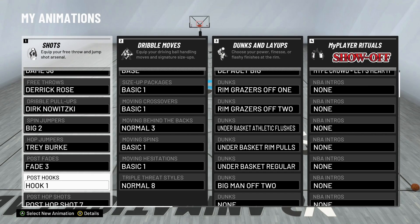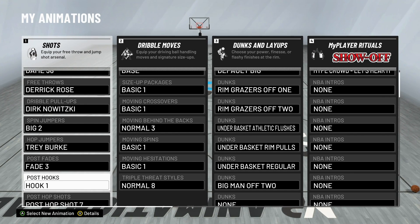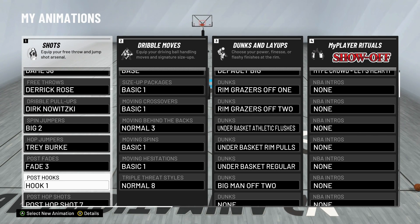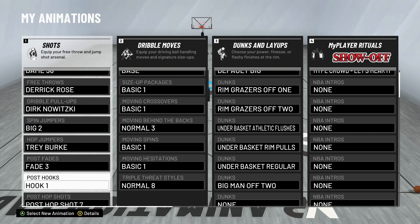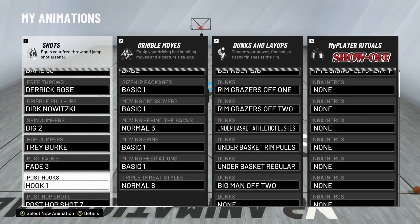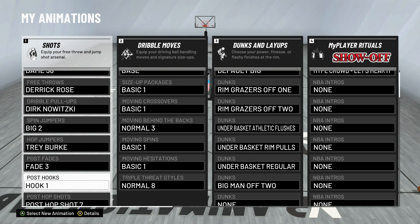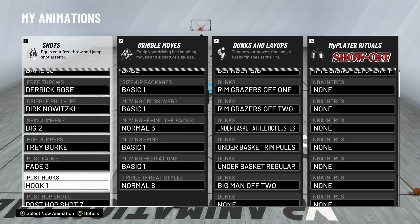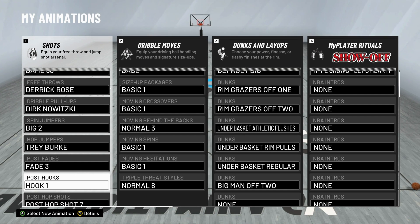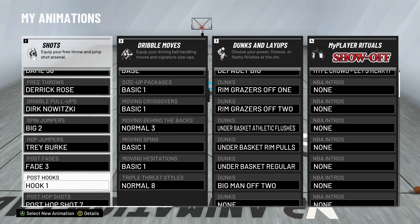Moving on to post hook — I am using post hook 1 now. I went ahead and tested some other post hooks. I was using post hook 5 for a long time and it was good, nothing wrong with it, but I wanted to see if there was something better. I tried post hook 3 — not a huge fan. Post hook 1 is phenomenal: it's quick and creates a good amount of space. My problem with post hook 3 was it kind of dragged me away from the paint. When I'm shooting a hook shot I want to stay in the paint — if I wanted to get away I'd do a fadeaway. Hook shot 1 stays near the paint and is also quicker than 5, so I really like it and would recommend it.